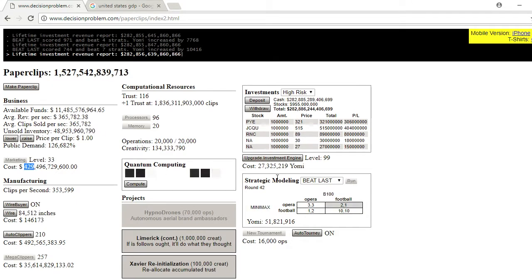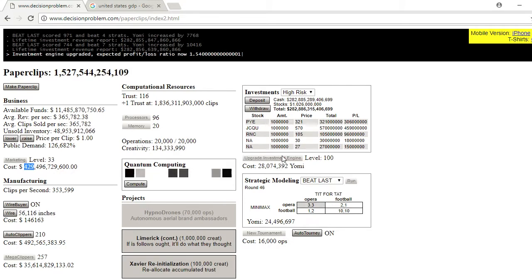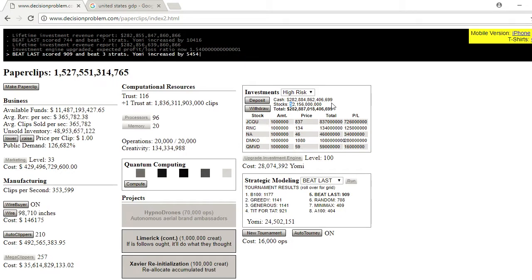I figured now was the time because we are reaching investment level 100 right there. And as you can see, the expected profit-loss ratio is now 1.54. I believe around level 50 is when you get to the point of above one, so it's basically like guaranteed returns. We're up to around 2 billion in stocks. It took forever to get to 1 trillion, but exponential growth is a thing.